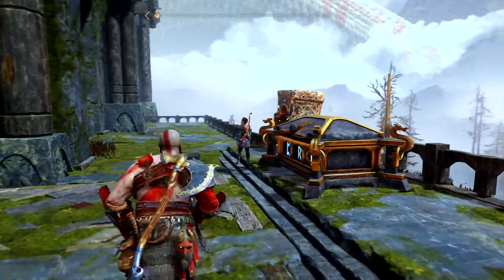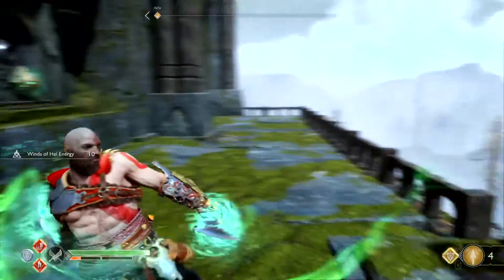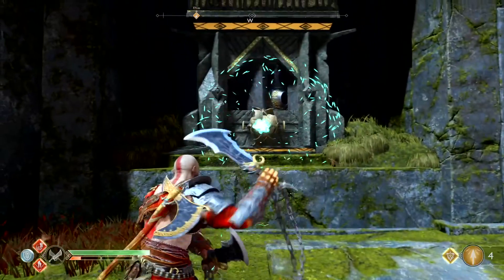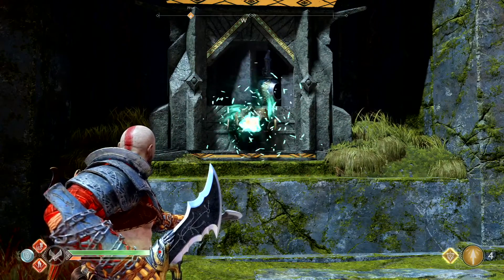We're going to use the winds to make it rotate. First thing you want to do is come over here. We're going to grab the winds, and let's transfer it over to this one. Now it's going to start rotating. We want the end, so it's a little tricky because you've got to pull it out kind of ahead of time.